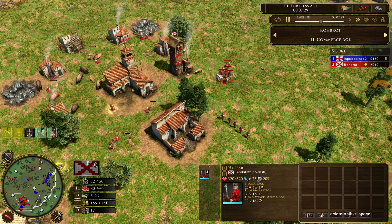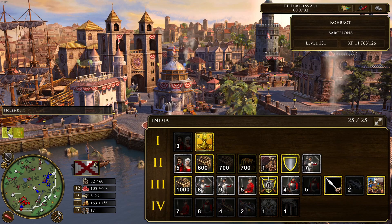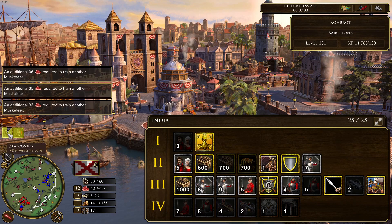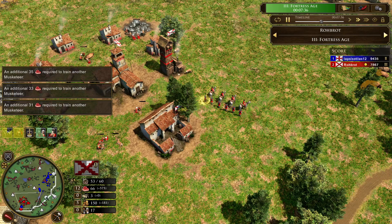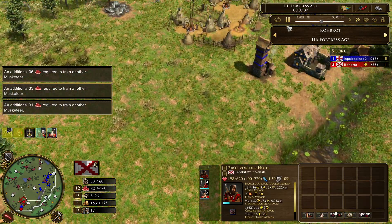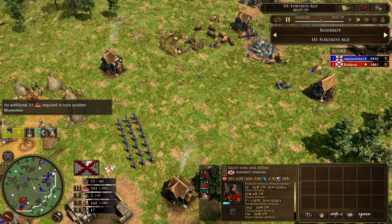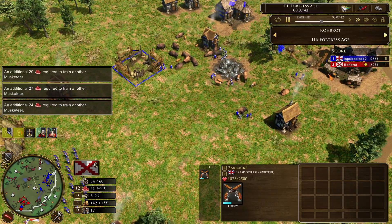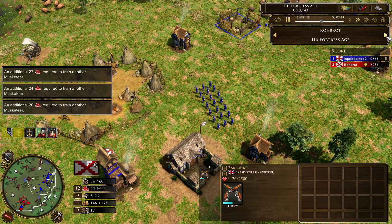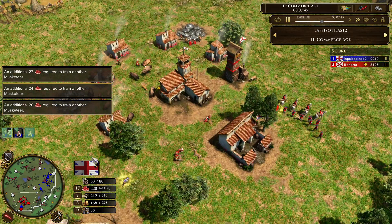Robrod got four Hussars from the scout age-up. Now he just clicked the two falconets and also the five Lancers — so he is going for an Age 3 attack now. But he has to take care because his opponent Lapsisotillas already has a lot of musketeers — 21, to be precise.